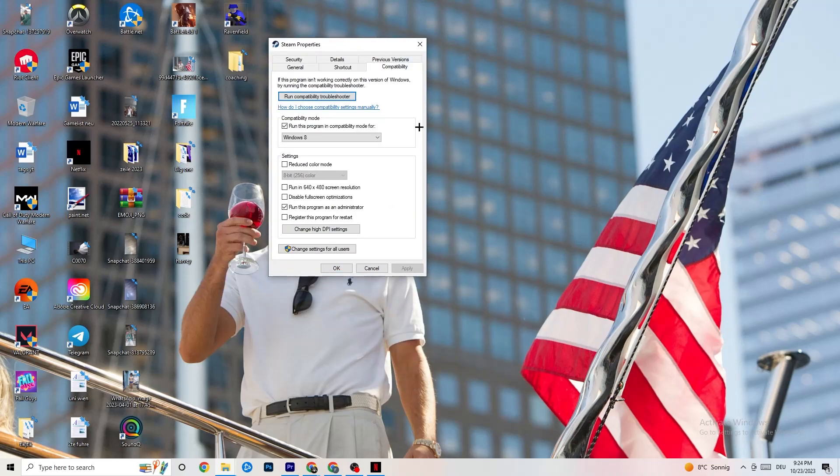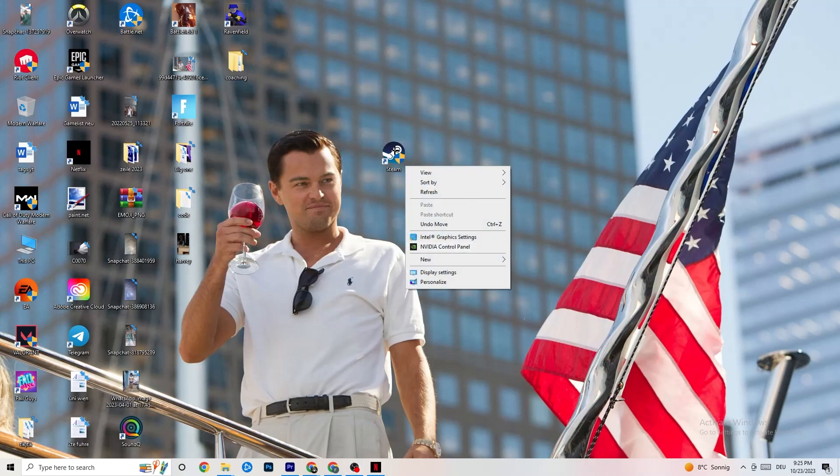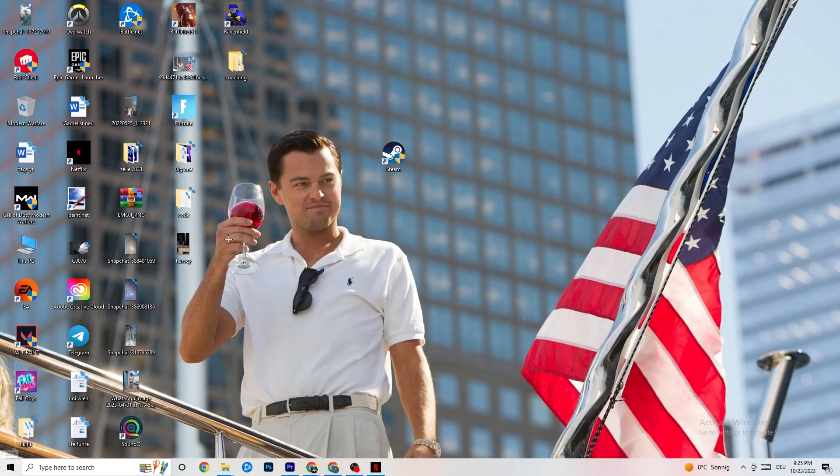In the Properties tab, click Compatibility. Enable 'Run this program in compatibility mode for' and select the latest version of Windows available. Then: disable Reduce Color Mode, disable Run in 640x480 screen resolution, disable Full Screen Optimizations, and enable Run this program as an Administrator. Click Apply then OK. You can repeat the same steps for your game shortcut as well. Then restart your PC and launch the game.